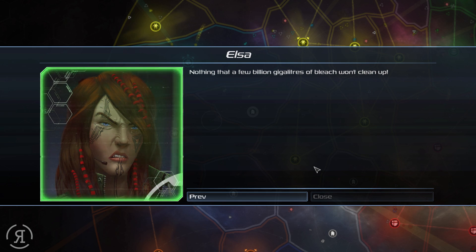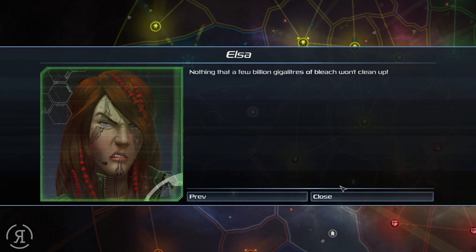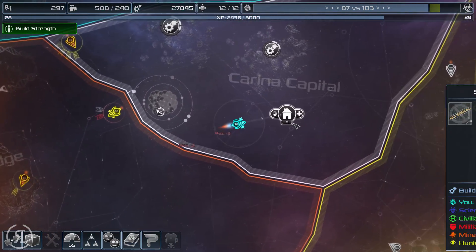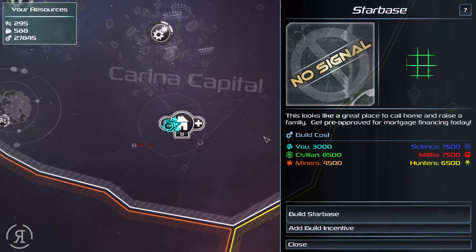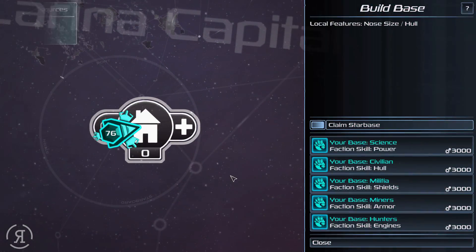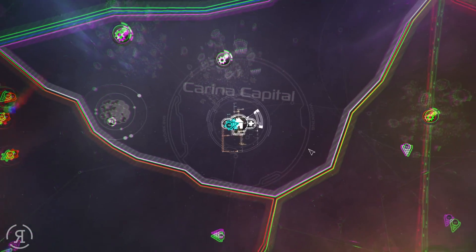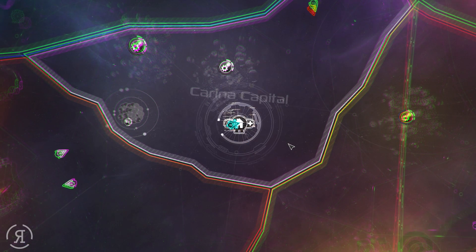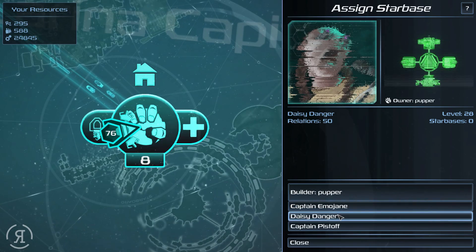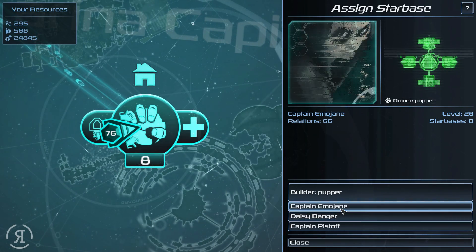He has delusions of grandeur — nothing that a few billion gigaliters of bleach won't clean up. Let's head on over here and try to get the Karina capital built. There we go — build that, yes, that's absolutely fine. Going to go for some shields, I think some shields would actually be pretty good. Let's get that built — and I'm going to give it to another captain. I think I'll give it to Captain Emojain.